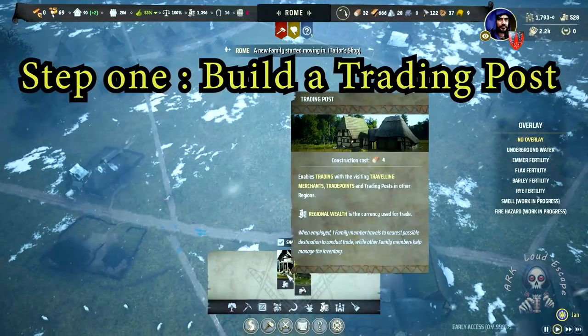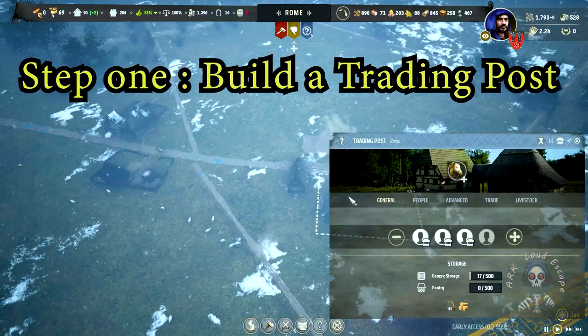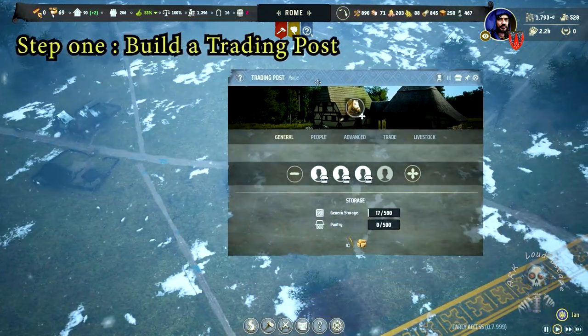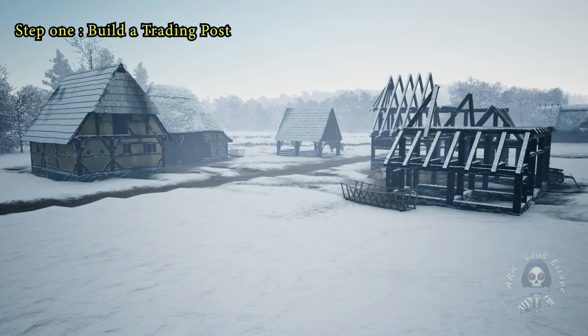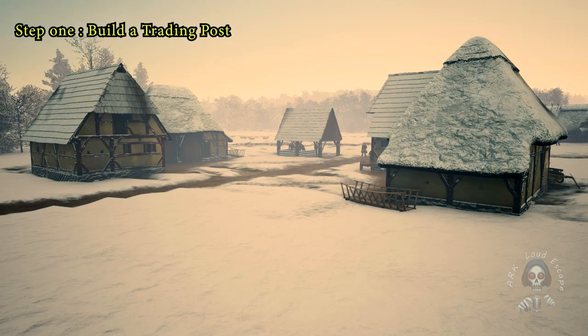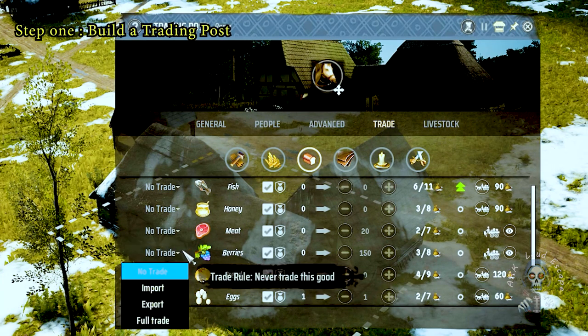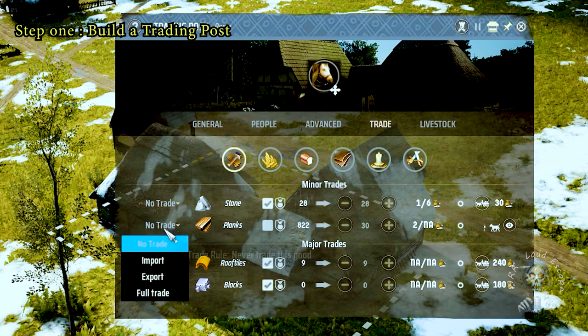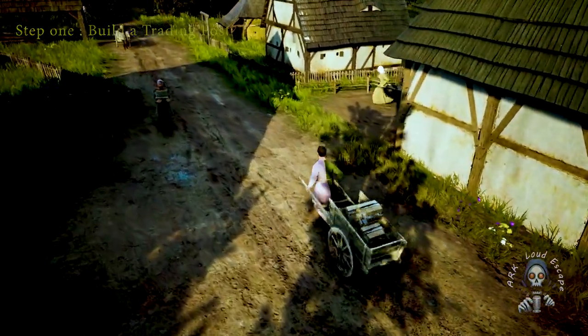Step 1: Build a trading post. This pivotal structure serves as a cornerstone of your economic empire. By establishing a trading post, you unlock the capability to export surplus resources. Focus on items like berries and planks, which are easily available and in high demand. Remember, the key to a thriving economy is not just production but also effective distribution.